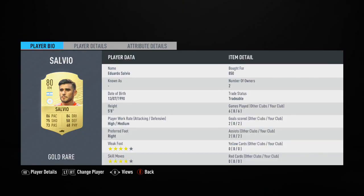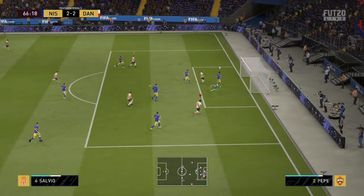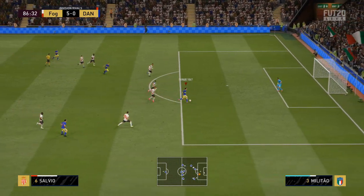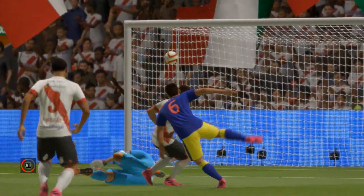Another player you've probably heard of is Salvio, the Boca Juniors winger, playing him at CAM. He was very, very impressive — 80 rated with 86 pace, 84 dribbling, four-star weak foot, four-star skills, and high/medium work rates. Playing this guy through the middle is absolutely amazing because you can cut inside and get shots away, or go wide and get crosses into the box, making him very unpredictable. He's one of the better players in this side — if you're using an Argentine hybrid, you definitely need to use him.